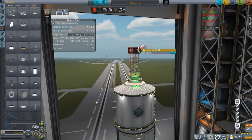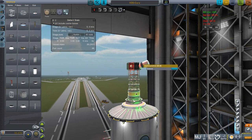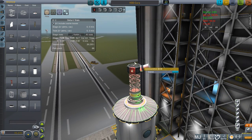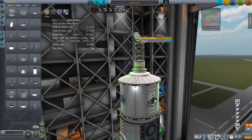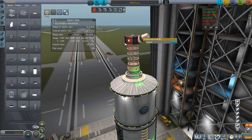Speaking of antennas, that's the last piece we have right here. It is connected by a little teeny docking port. We have a small amount of monopropellant and some RCS ports pointing in different directions around it so we can maneuver this thing into position. It also has its probe core to control it while it's doing that, as well as to control the communications antenna.